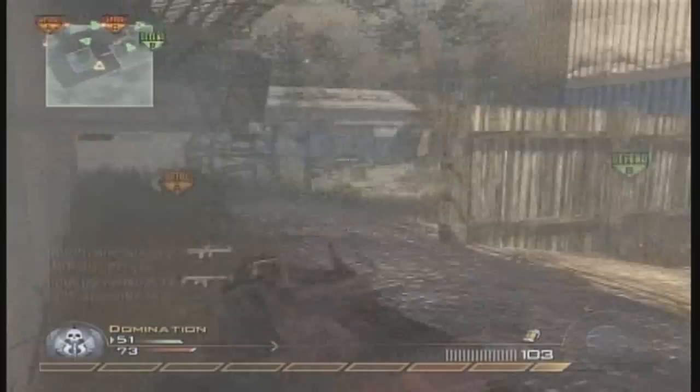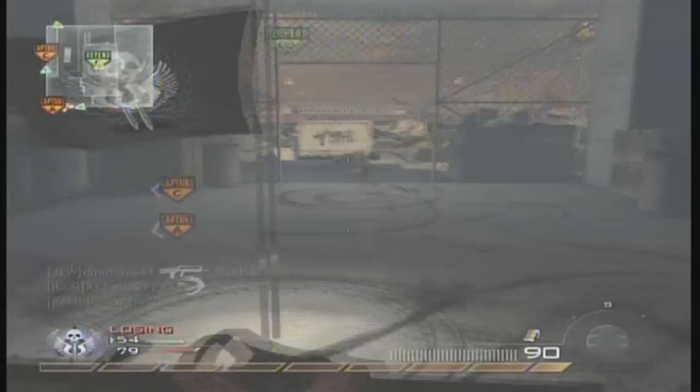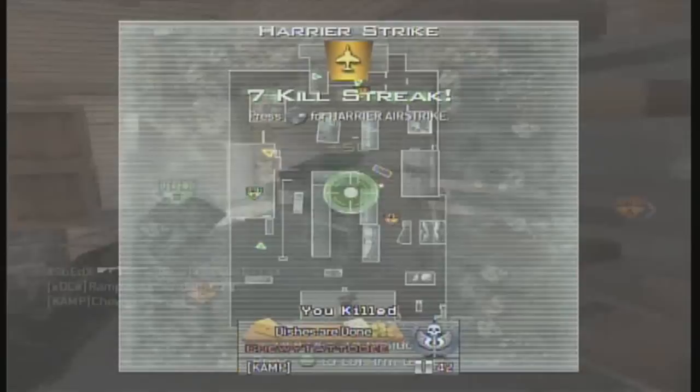A lot of people, they just get a nuke and then they're like, okay I got a nuke, so I'm just gonna take it off, because it's more useful — if you use less killstreaks, like an airdrop instead of a nuke, you're gonna get an airdrop a lot more. So it's gonna help out your team, but it ends the game.